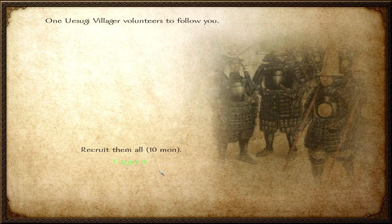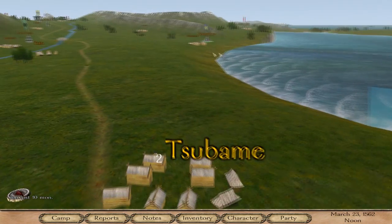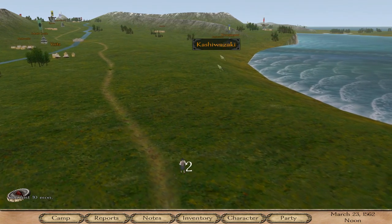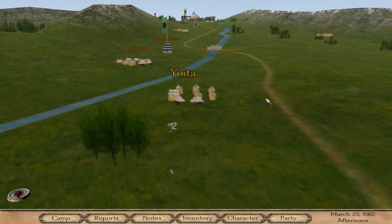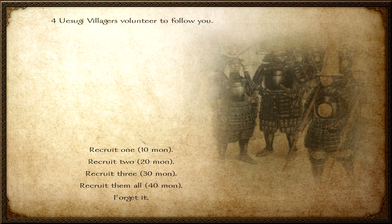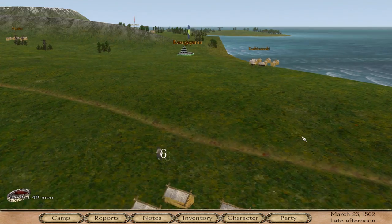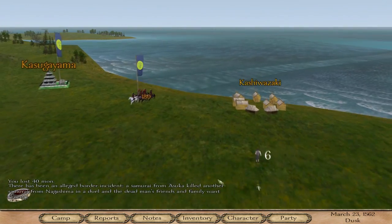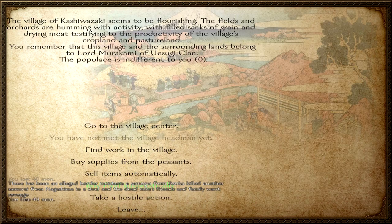Let's recruit volunteers: one Uesugi villager. Just one? Let's head to Yoita and Kashiwazaki. I'll increase the speed a bit — I think they actually decreased the travel speed. Four Uesugi villagers — that's more like it. And just for good measure, hail Great Lord Uesugi! I believe 10 would be enough.